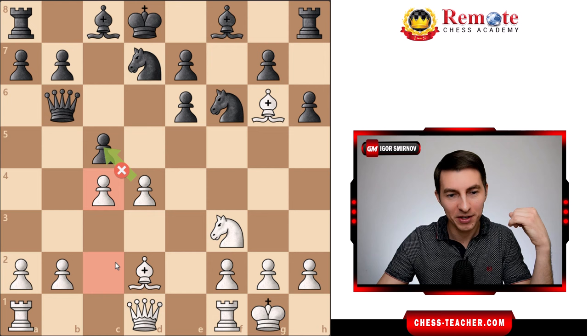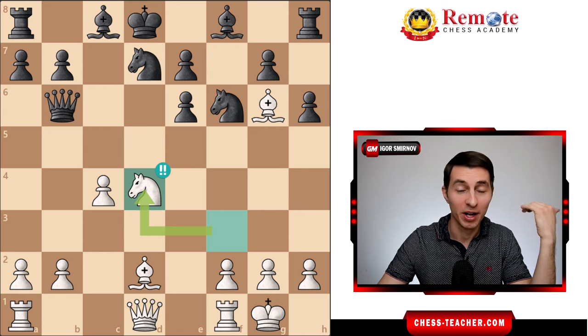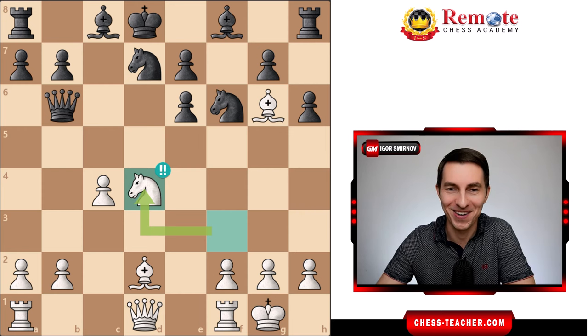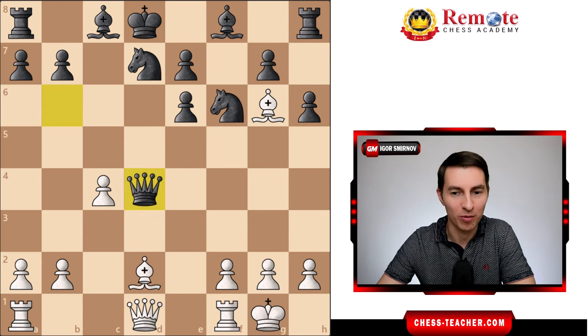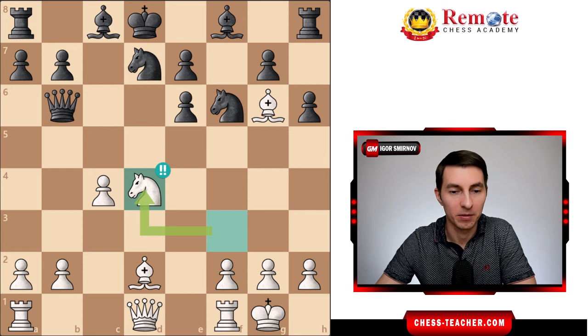When someone takes your pawn on d4 and you recapture with a knight, that's considered a normal chess move — the most standard move ever. But when Tal plays knight takes d4, there are two exclamation marks. The truth is it actually potentially sacrifices this knight. If black captures the knight, that fails to bishop a5 — a brilliant discovered check to the king and discovered attack on the queen. White can pick up the queen, and for that reason black did not take the bait.